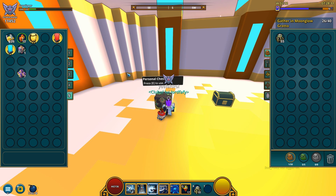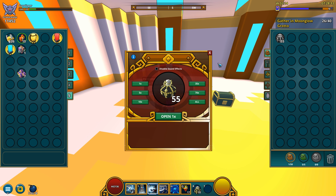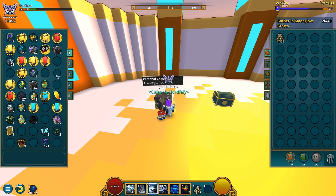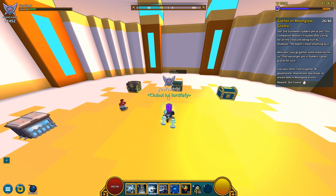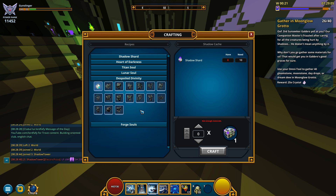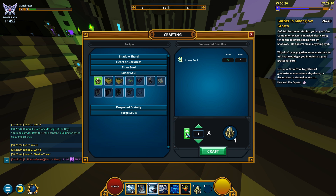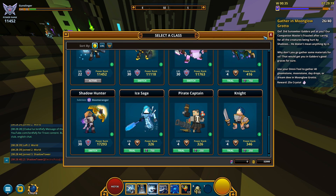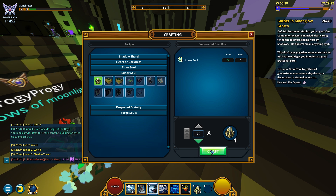Let me get my empowered gem boxes — I got 55, that's still a lot. Let me make sure that's all I got. Now let me go to the shadowy market and craft some more, because who knows, maybe I'll end up with a diamond dragon egg — but let's not get our hopes too high. Lunar souls — how many can I make? 70. Should I waste 72 lunar souls on these? Given I still have plenty of classes to level up, I think yes. Let's craft.